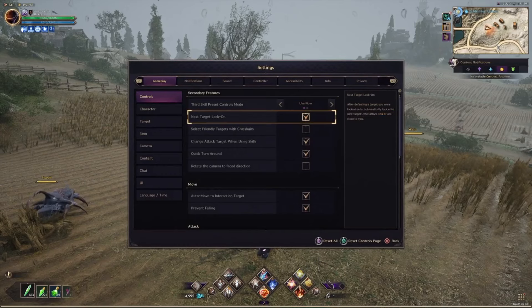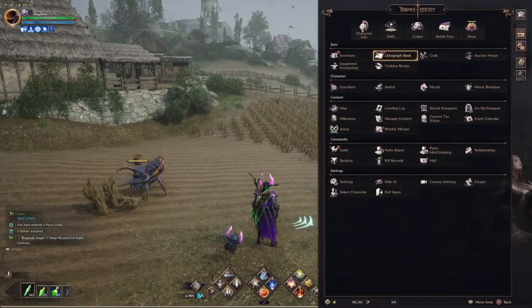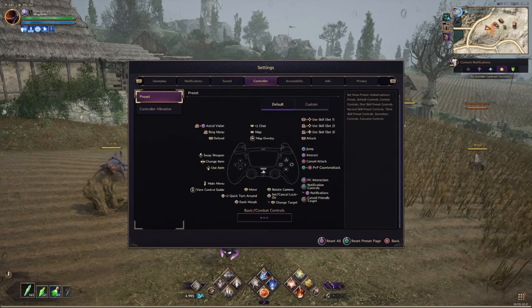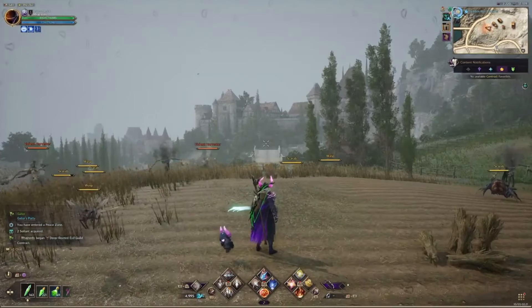Quick turnaround is easy. It's noted in your controller menu right under the left stick where it says 'move' — at the bottom it says quick turnaround. If you tap the left stick twice, it instantly turns you around. So if I'm facing this way and I double-tap, bam — it quick turns around.